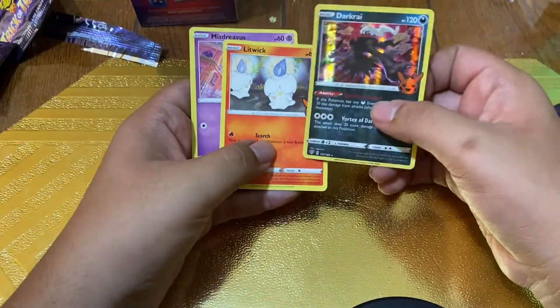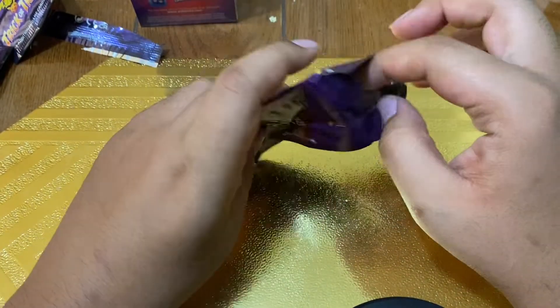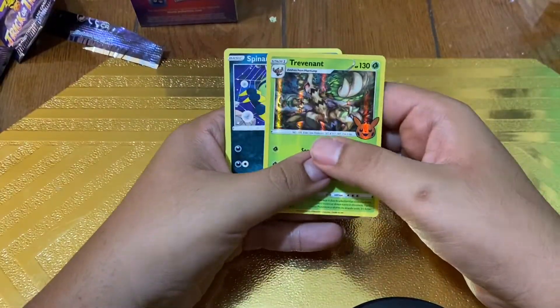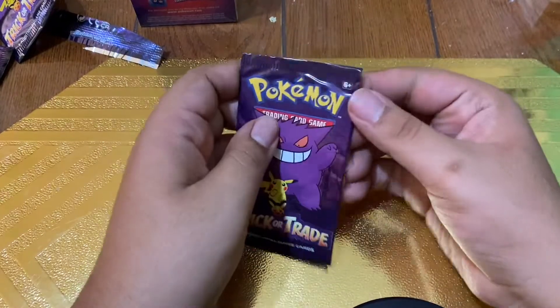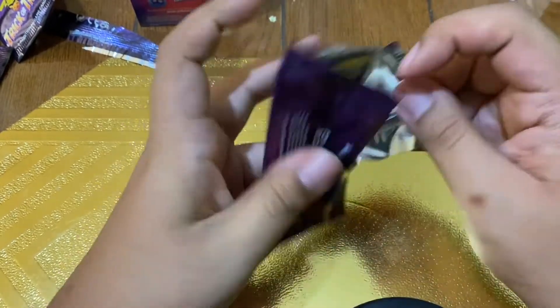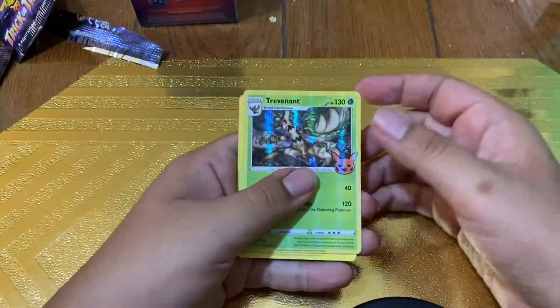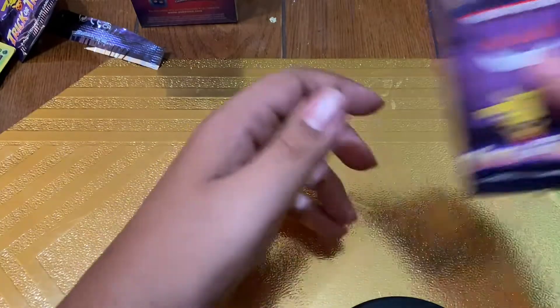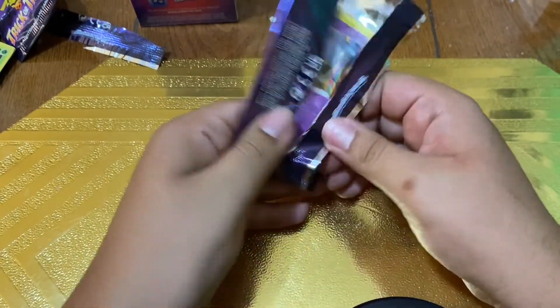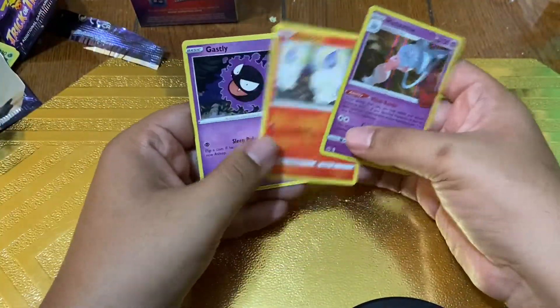We pulled the best card — there's a Dark Rai, a Litwick, and a Misdreavus. We pulled that Dark Rai! It's a pretty nice set; Dark Rai is one of my favorite Pokémon of all time. We also got the Trevenant as well. They're nice little stamp cards, kind of reminds me of the McDonald's Happy Meal cards — very similar. But they're definitely something you want to buy. I'm actually giving them out for Halloween today for everyone trick-or-treating in my neighborhood. There are no special code cards in these guys. That's our five right there.